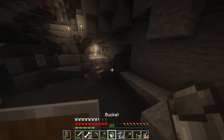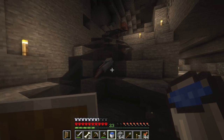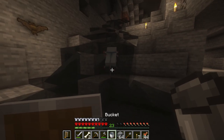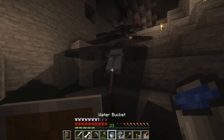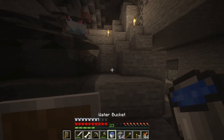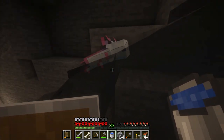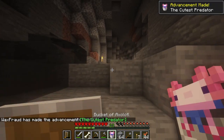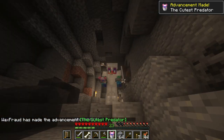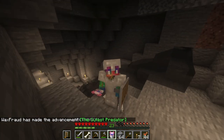Got myself a bucket right there. Oh yes! Then I need to grab the water source and then grab the axolotl. Got him. Yes! We have ourselves a bucket of axolotl. Yes, dude! I also got an arrow in the side of my head.